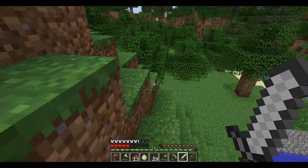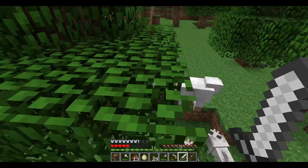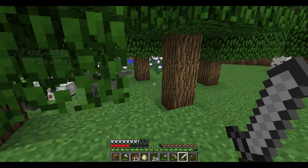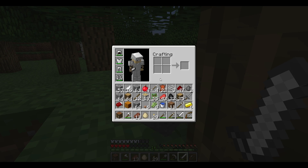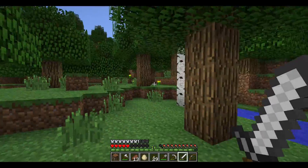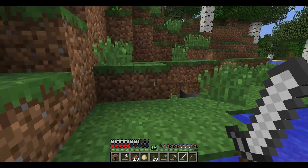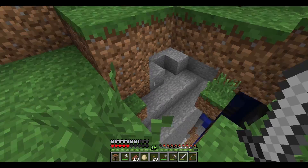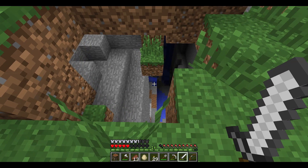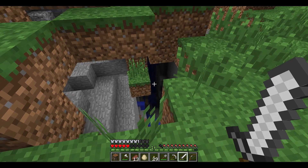Oh, there's some roofed forest over there. I hope we find something before nighttime. There's some wool — we need it. I got one piece of wool. We'll skip the rest. Come check this out — it's a big ravine. Just in case, come here dogs. I'm trying to get them away so they don't get killed.